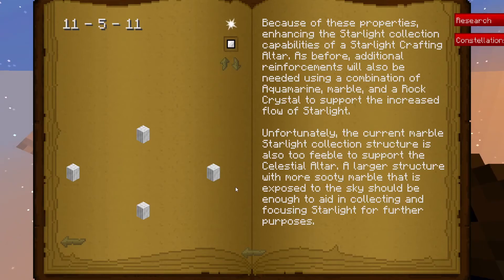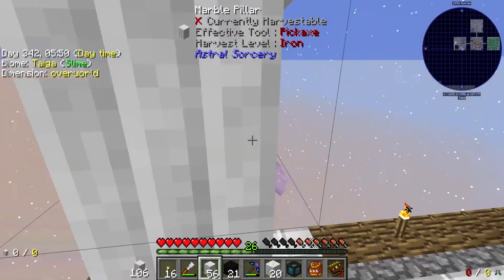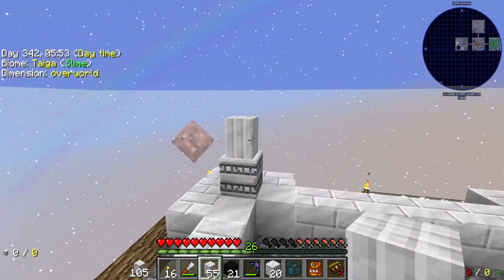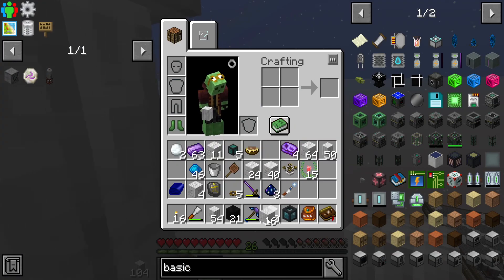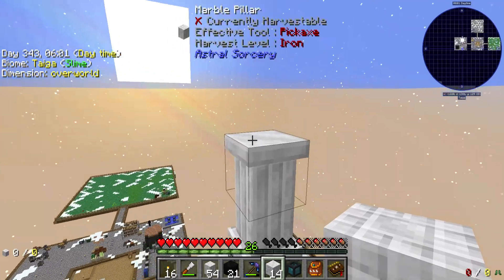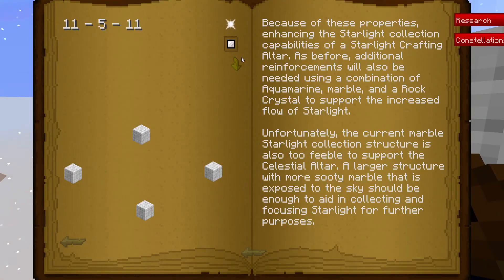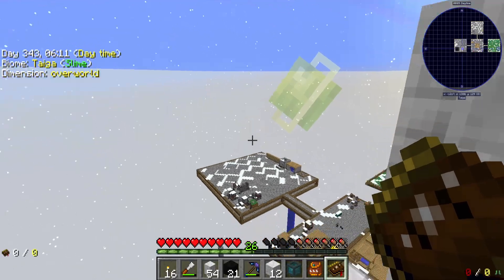Now comes the pillars. Keep clicking that. What I need to do is this next layer — one, two — and then these. Don't think there's anything above this, but let me check. Yeah, there's nothing above it. We just need the sooty marble, which we already have a good chunk of.